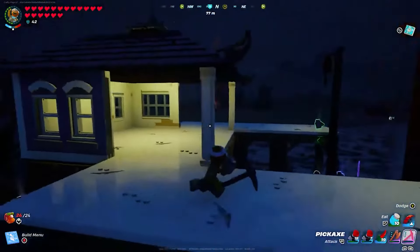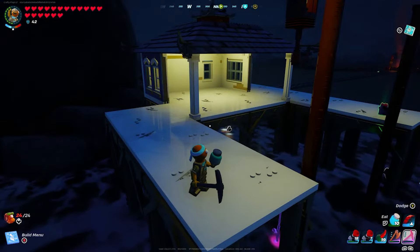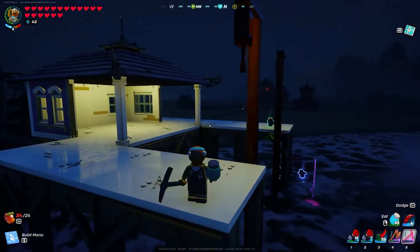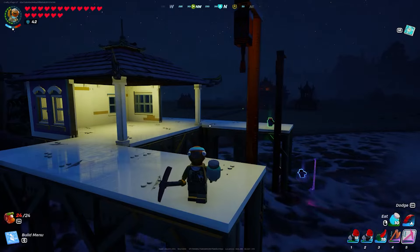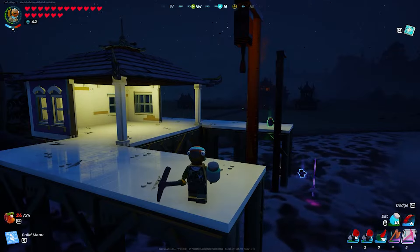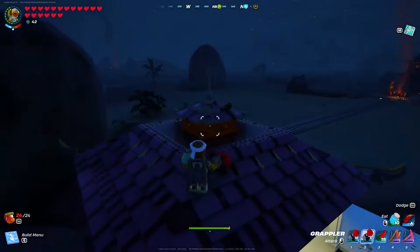I removed those wooden supports and replaced them with the all white beachy supports, which makes it look so much nicer on the inside. The only things left to do for the regular build are to take down these wooden lights that The Modernist showed on his channel, and then replace that all dark blue ceiling with a lighter blue ceiling.